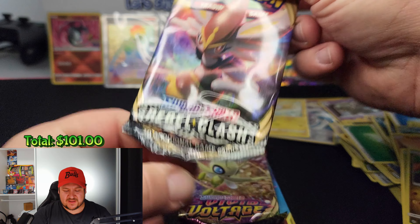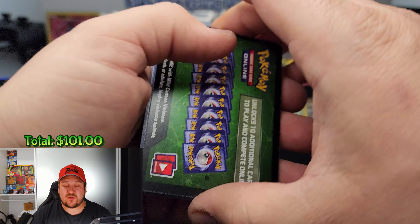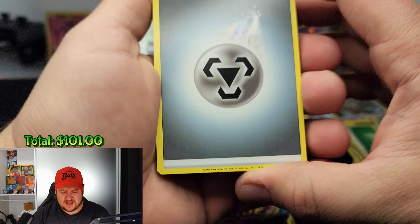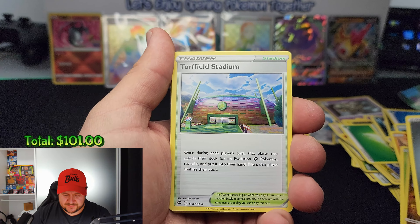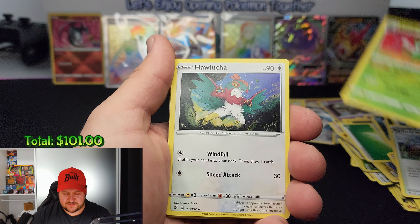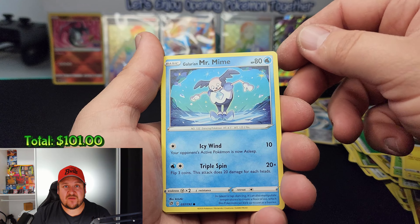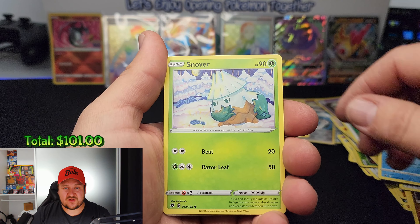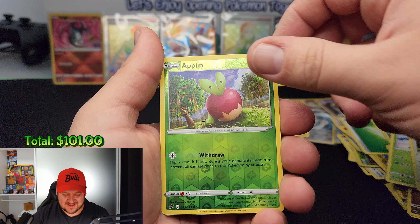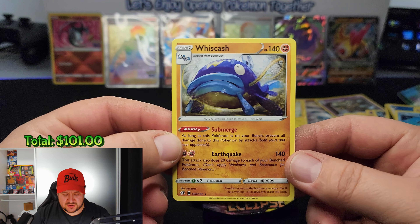Let's open this one up — looking for those chase cards on screen. Any pull is a good pull. Here we go: metal energy, a Turffield Stadium, a Liepard, a Hatenna, a Galarian Corsola, a Toxel, a Galarian Mr. Mime, a Snom, a Polteageist, a reverse Applin, and the rare is a non-holo Whiscash.